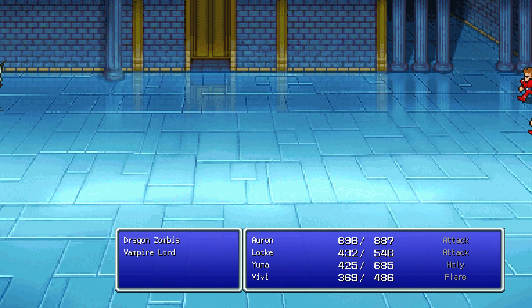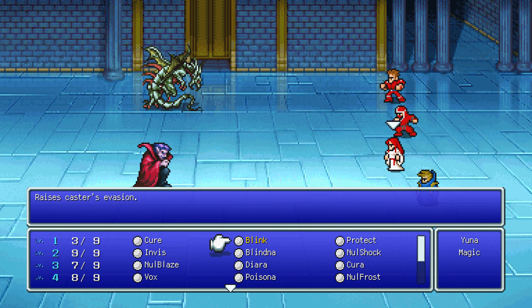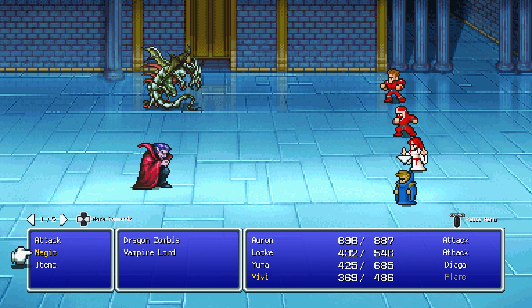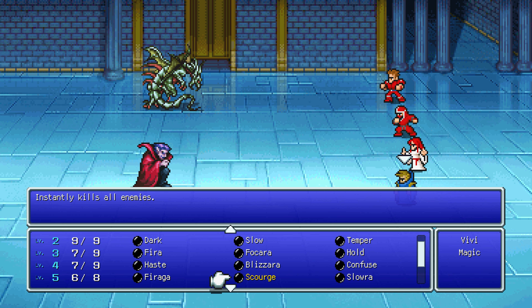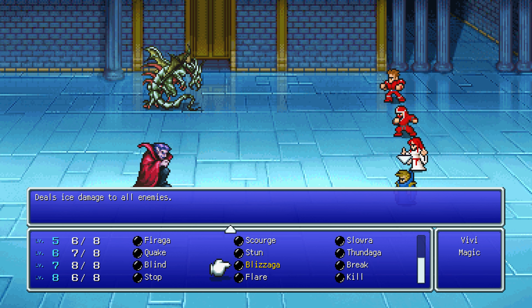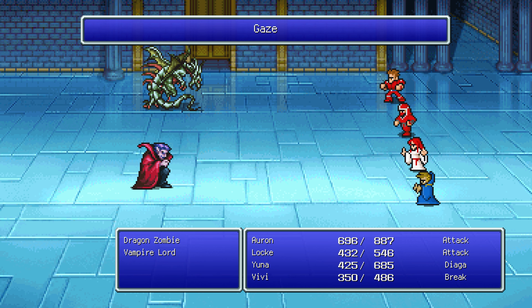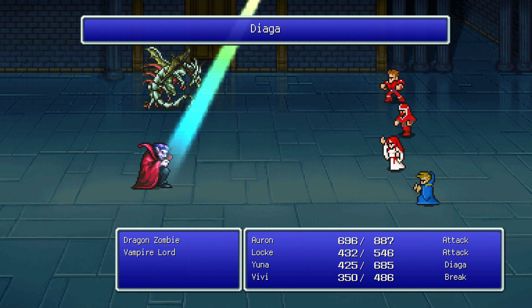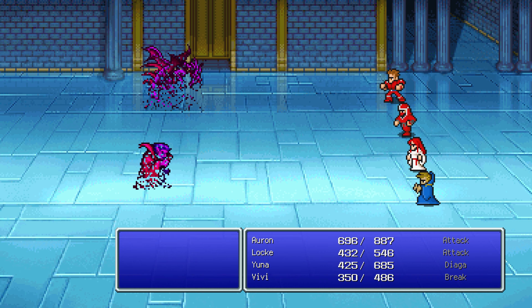Run around with a ninja for a little bit, with Locke. Vampire Lord. At least we survived - it wasn't a one-hit KO. Nice, good damage.